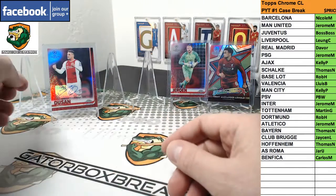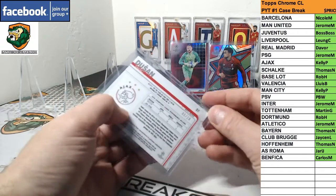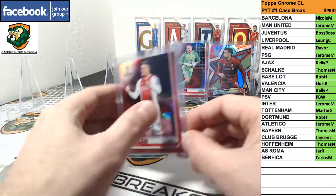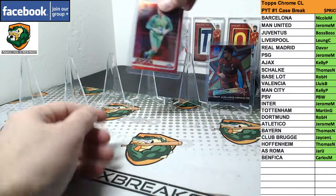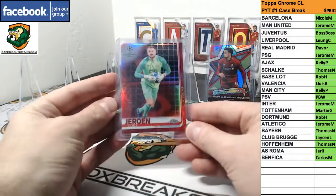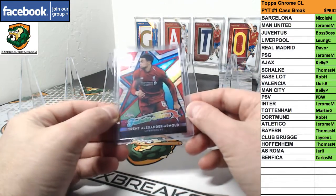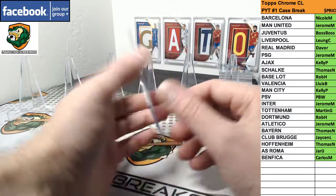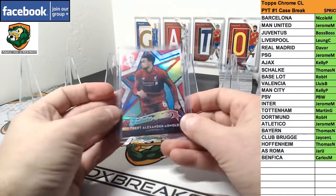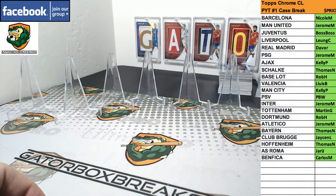We had three reds. We had a Dusan Tadich for Ajax — red auto, 5 of 10. Zoe — red for PSV Eindhoven, 7 of 10. And a Trent Alexander-Arnold Future Stars for Liverpool, 1 of 10. Three reds in that one. Colorful case! Alright guys, we'll get the video uploaded shortly.